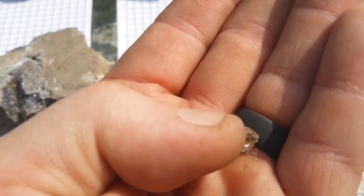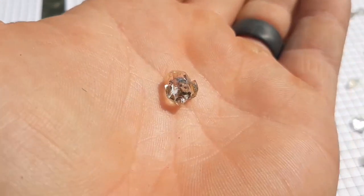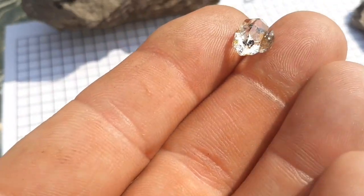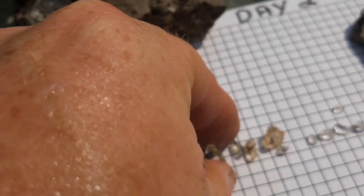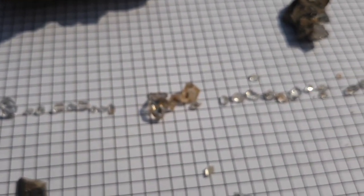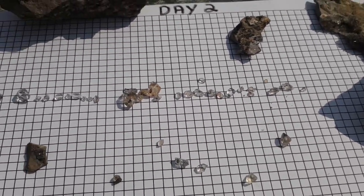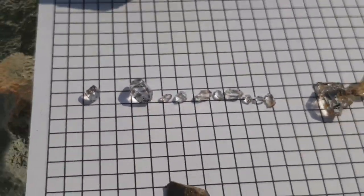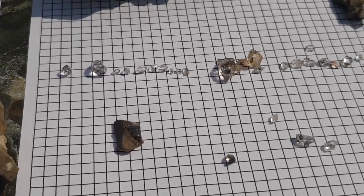It does have some orangish color to it also, but it is double terminated and fairly small — small enough where you almost lose them, so be very careful with them. Put that one back down before we do lose it. Again, quite a few smaller ones — probably about 15 or so jewelry grade. Nothing really big, but the best ones are right there in front: very clear, very shiny, very see-through — diamond looking.